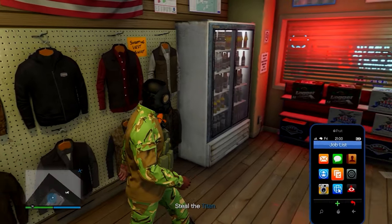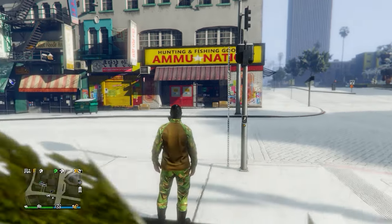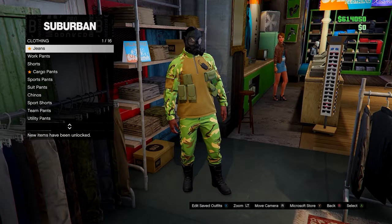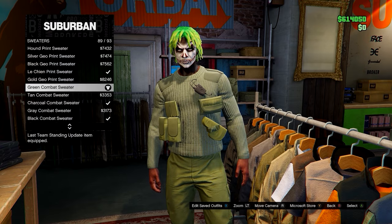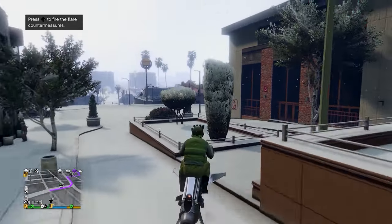From here just quit the job using your phone. Now head over to a clothing store and you'll notice you'll be able to make your own outfits with these military pouches — and they do stay. So you can change the t-shirt, shoes, pants, whatever you want to do, and you can save this too.